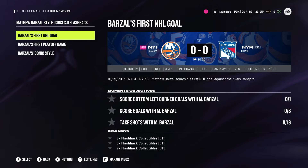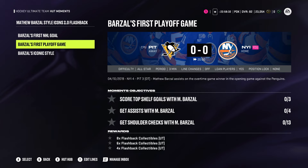The first objective is difficulty pro. You've got three minutes to do this. You want to score bottom left corner goals with Matt Barzell — you need one of those goals with Barzell. Score goals with Barzell: three. And then you need to take 13 shots. I would honestly player lock with Barzell and just literally shoot every puck you have at the bottom left corner — eventually one of them is going to go in. You're going to get eight collectibles out of that.